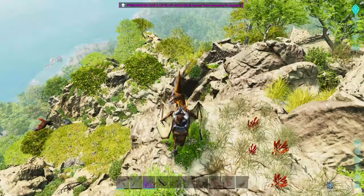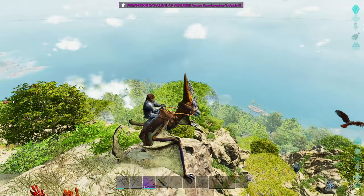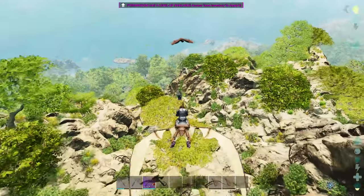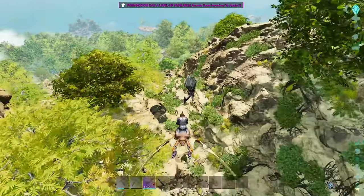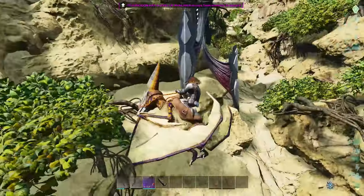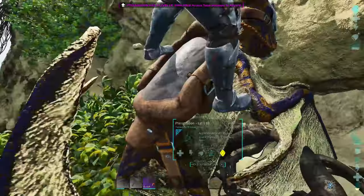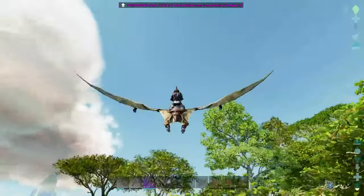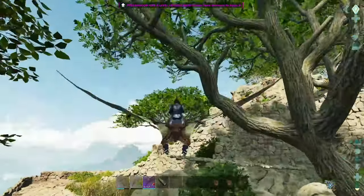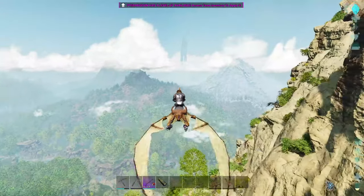Let me land up here real quick and get some stamina back. Is that a drop? I see something — it's a drop, but why doesn't it have a beam coming off of it? I got the argy's attention. I couldn't access it — I don't know what's up, I might not be high enough level. It looked like a red drop. Let's check the other side of the mountain for argies.